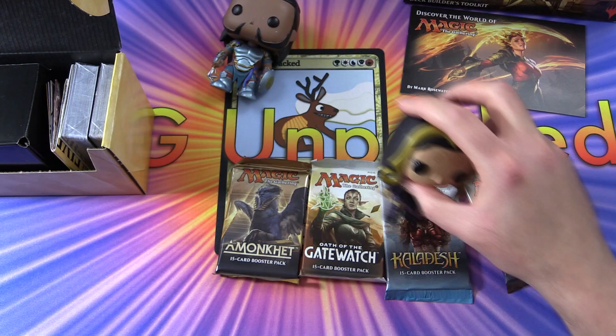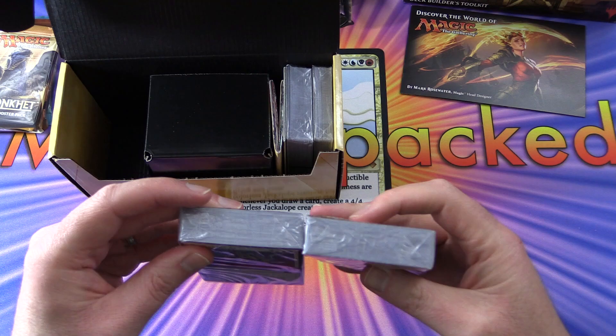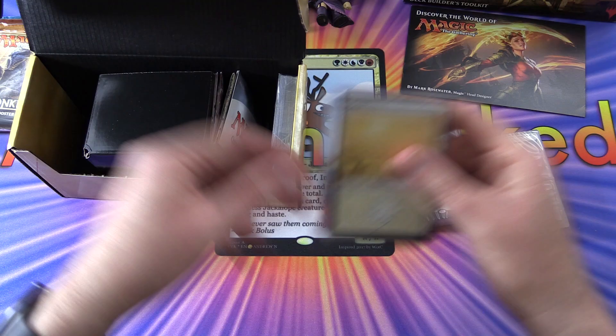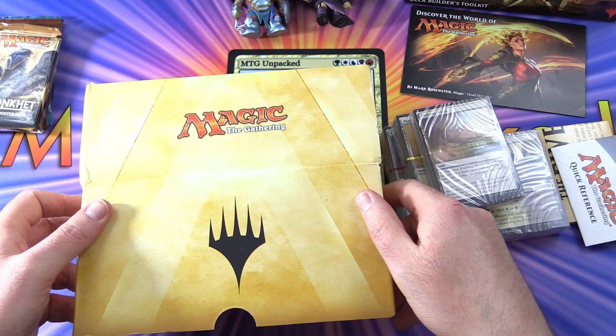We'll do the pack blessings and hopefully we'll get some crazy pulls. Digging into the box, we've got a bunch of lands, some other cards, a reference card, and a nifty storage box.